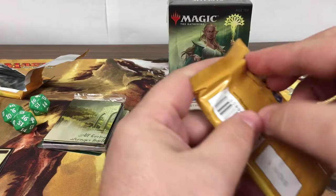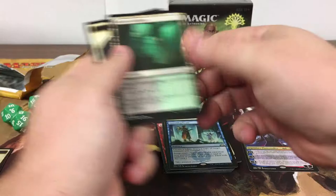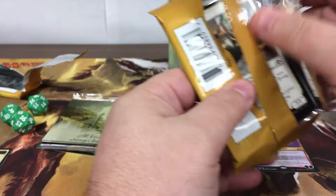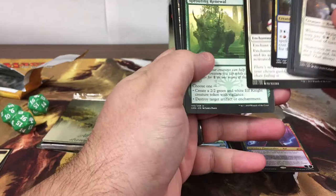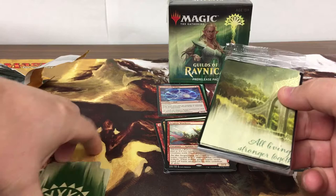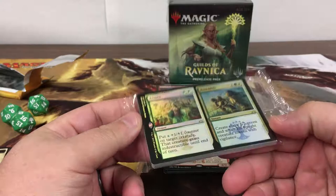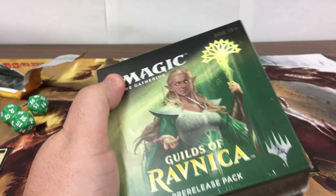Swiftblade Vindicator. Almost done with box three — quasi duplicate. Box three: we did get a mythic in this box so we're probably good. Legion Warboss — I really like all the red rares in this set, they're all pretty solid. With the exception of the Cyclops, all the others aren't bad to have. Assure and Assemble. Last one, guys.